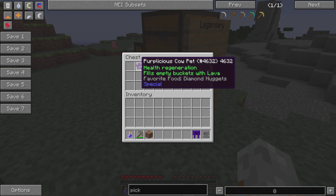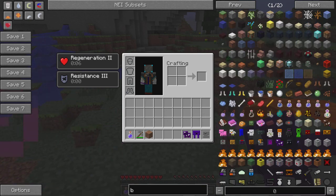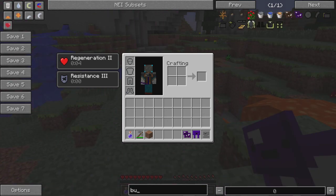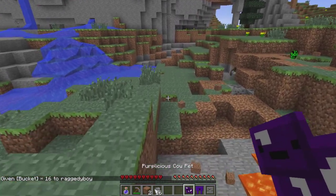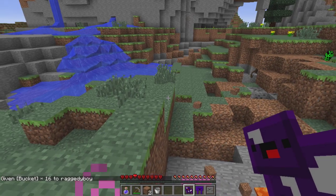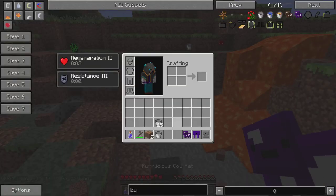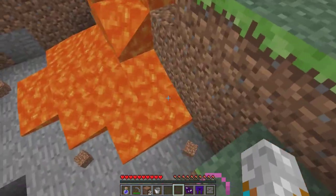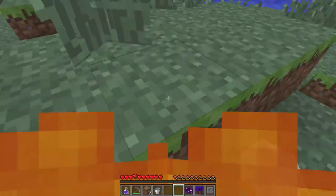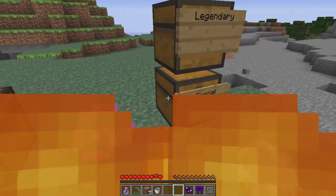This one gives you health regeneration and fills empty buckets with lava. If we get a bucket - maybe it's an overtime thing, I'm not too sure. But it fills empty buckets with lava. We jump into this fire - the resistance is working, and the regeneration is working really well together.